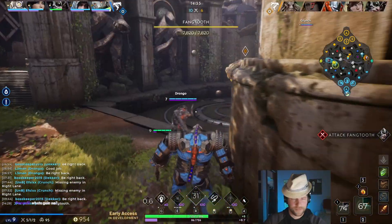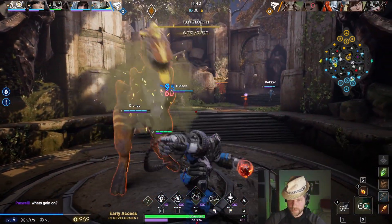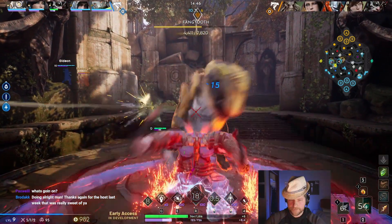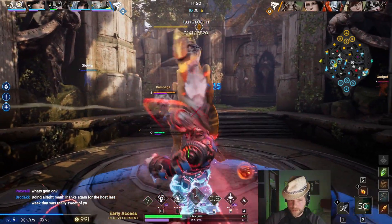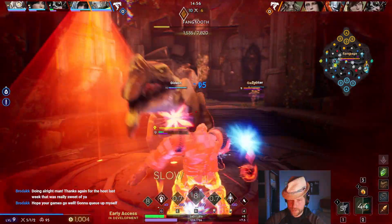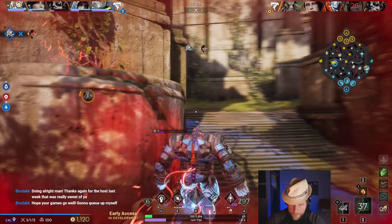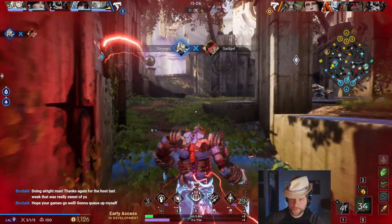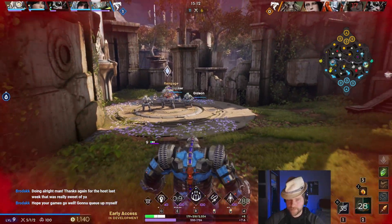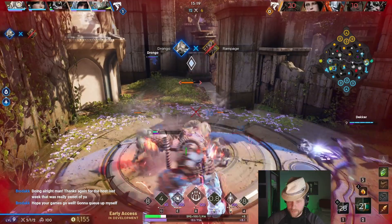We hurt him enough that he has to go back, and that opens us up for taking Fangtooth. Rampage is there looking to steal it. I'm really low and this is very dangerous — this is where the lack of sustain really hurts. Gadget drops a nice bolt, but she leaves me just enough space to not take damage in the back of the fang pit, and I blink and use my E to speed on out of there with my life.